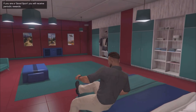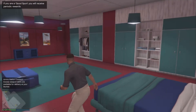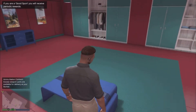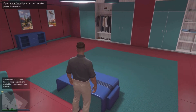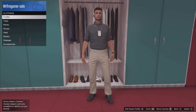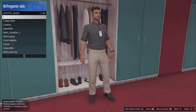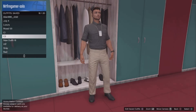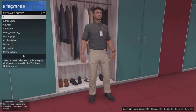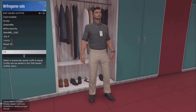Once you load in, wherever your spawn location is, you will see that you have the outfit with the IAA badge from the mission. Now you need to make your way to Edit Saved Outfits. Make sure you do not change your outfit right now because if you do you're gonna lose it and have to redo the whole method. Go to Edit Saved Outfits and save it in any slot that you want — and that's it!